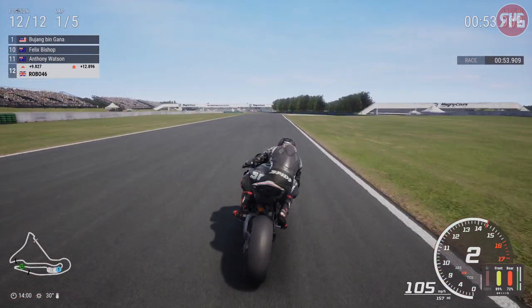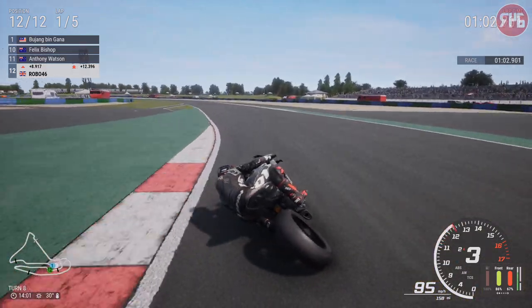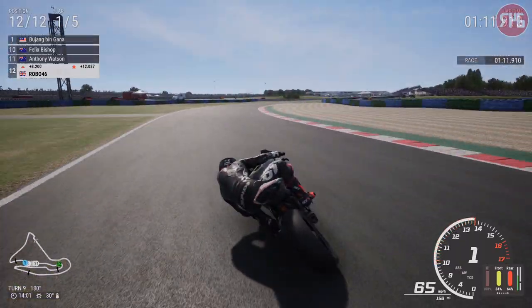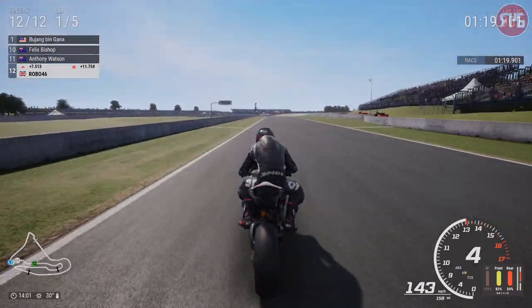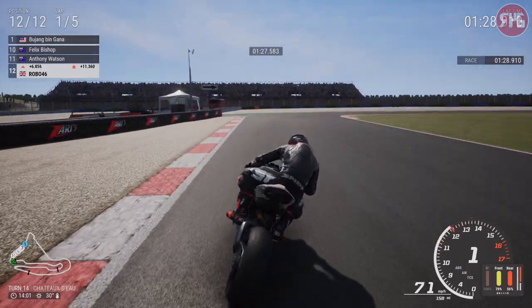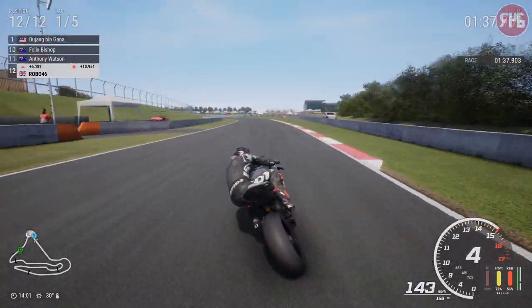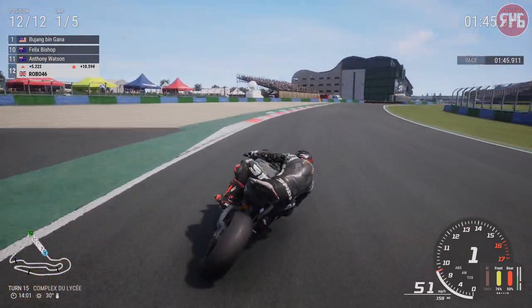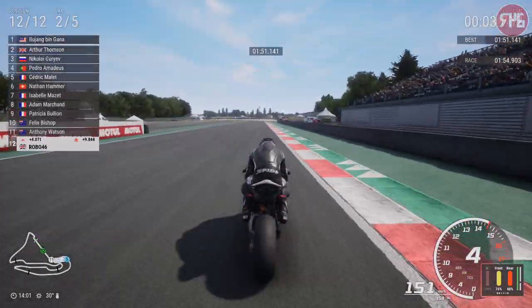If someone's playing on 50% difficulty, all the gold times in time trials are exactly the same regardless of whether you're playing on easy, medium, hard, or extreme. Really they should scale the times so that if you're playing on easy, the gold time is easier to beat, and if you're on extreme, it's harder to get gold. That's personally how I think they should have done it — scaled it to the difficulty you're playing on so you're not alienating people that can't hit those gold times to pass certain objectives, especially the license time trials.